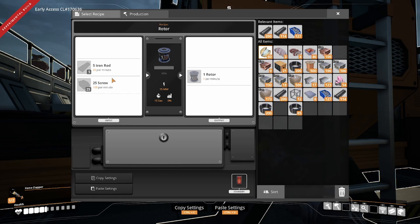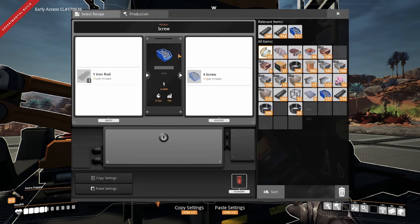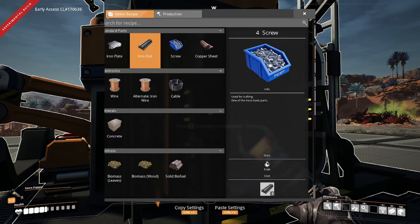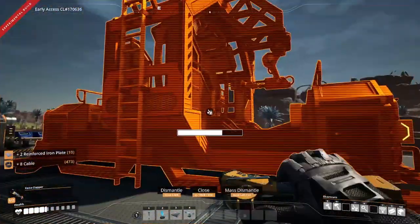Let's take a look at what we're going to need as far as inputs go. So 20 iron rods and 100 screws per minute. 20 iron rods should not be a problem - that's two constructors worth, nice and easy. For screws, 100 per minute is going to be three constructors worth, and it's going to take 30 iron rods per minute. That means we need a total of 50 iron rods. So we should be able to do this with just four iron rod constructors, then feeding that into three screw constructors. We're going to need a total of seven constructors for this, plus an assembler. Looks like we're missing a few reinforced iron plates, so let's pop down and grab those.